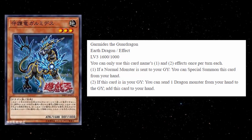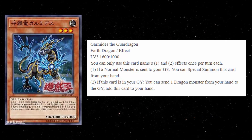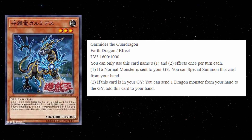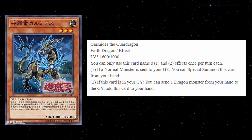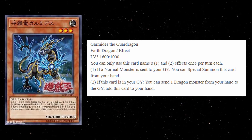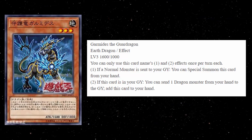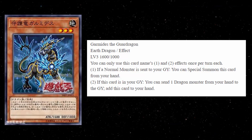Next we have Gramatis the Guard Dragon. This is an Earth Dragon monster, level 3, 1600 attack, 1000 defense. First and second effects are both hard once per turns. First effect says: if a normal monster is sent to your graveyard, you can special summon this card from your hand. Effect number two: if this card is in your graveyard, you can send one dragon monster from your hand to the graveyard and add this card to your hand. I think what Konami wants you to do is use these effects in reverse — get this card in the graveyard, send your Yustia to the grave, add this guy to your hand, and then special summon it because they're both 'if' effects so it can't miss timing.